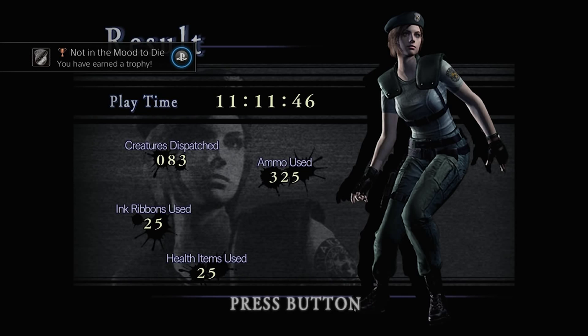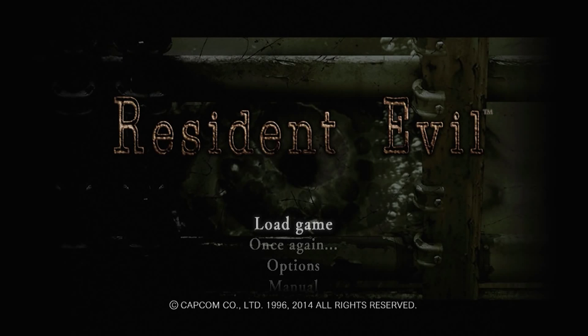Ammo used: 325. Creatures dispatched: 83. Ink ribbons used: 25. Health items used: 25. That seems pretty alright to me — quite a lot of bullets actually, I think the majority were pistol rounds. That's the end of this walkthrough, thanks for watching. See you guys in the next game. The next game is most likely going to be Dying Light, and I'm also going to be playing the second episode of Game of Thrones after that on the 2nd of February. Thanks for watching, see you next time. Bye.